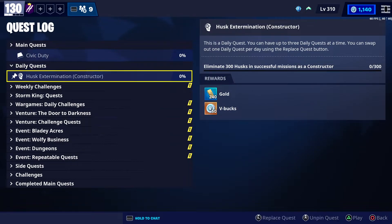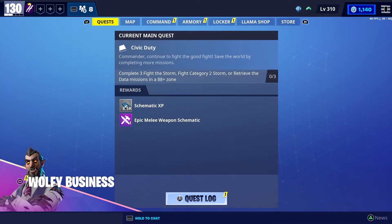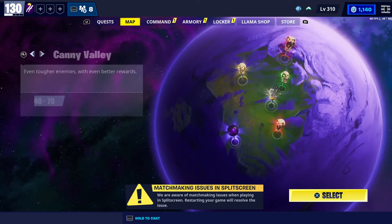For me, the daily quiz is a husk elimination using a constructor — I need to eliminate 300 husks in a successful mission as a constructor. If you don't know how to use a constructor or how to choose one, please check the playlist link in the description where you can find all the help you need to choose a specific hero.